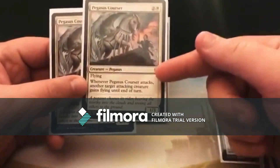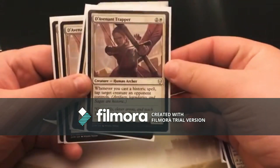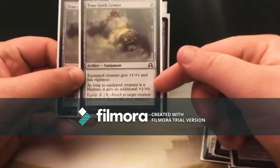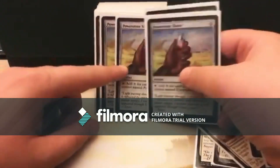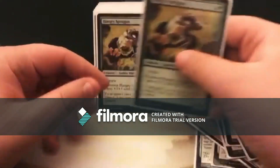The basic idea is I tap your opponents' creatures every time I cast a historic spell. My artifacts work with humans, giving them an added bonus as well as vigilance, which makes them pretty good.